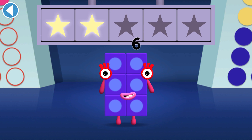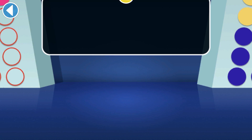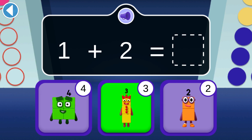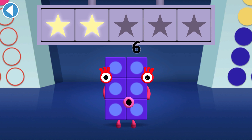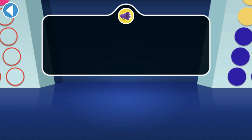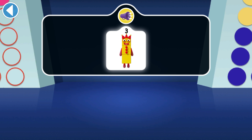You won two super shiny stars! One and Two are making a friend together — which number can they make? Which number block do they turn into? You won three super shiny stars. Can you see Three's juggling balls? There are three of them!